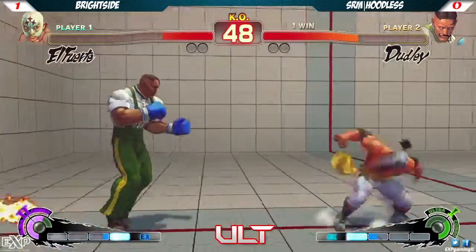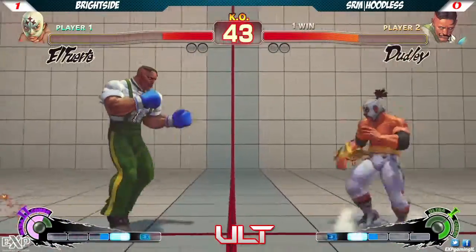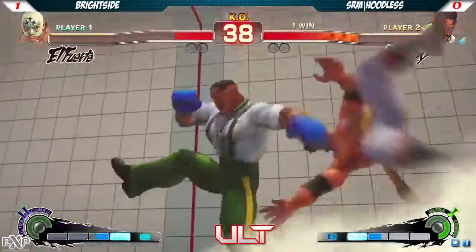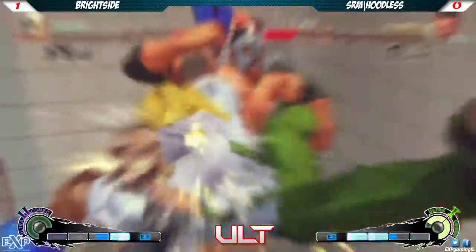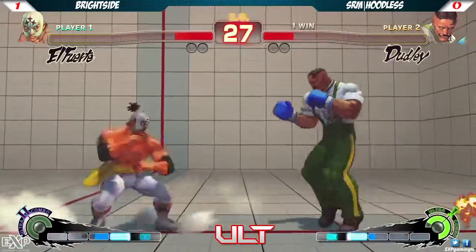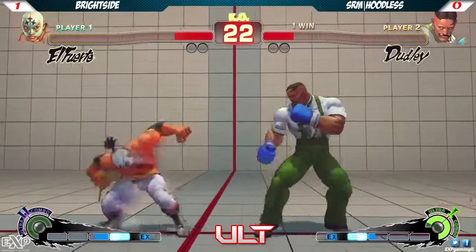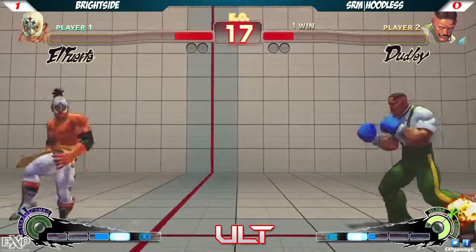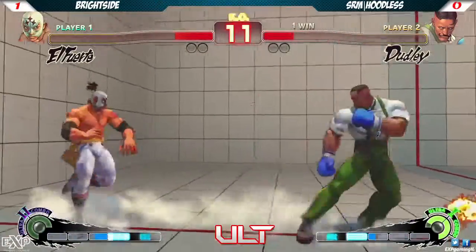He's definitely not happy about that. He approached after the meter was built and gave up his corner position - you can keep him in the corner. I would like to see Hoodless try to snipe out... that's rough. When he had him in the corner, he really needs to snipe out because Brightside has gotten out every time, just wall jump out. He wasn't ready for it. Back and forth. People like to say El Fuerte, like to complain about El Fuerte, but this is still spacing right here - he's calculating the spacing, gauging the spacing of slides and splashes.